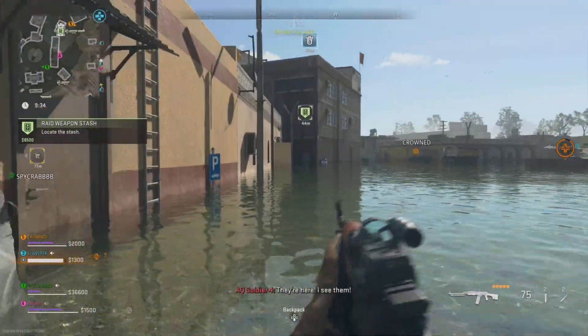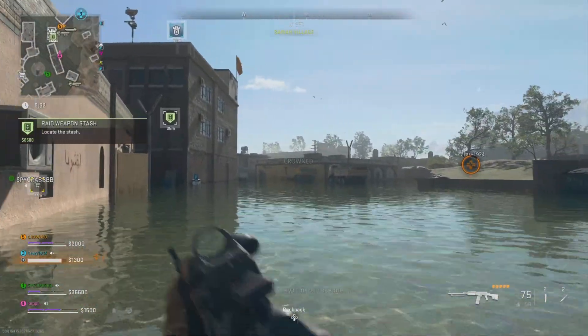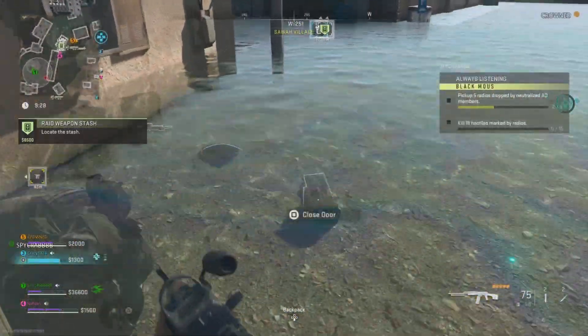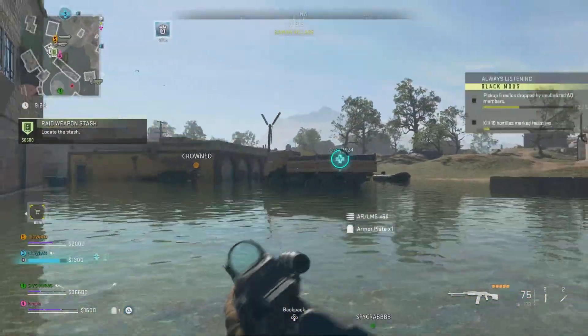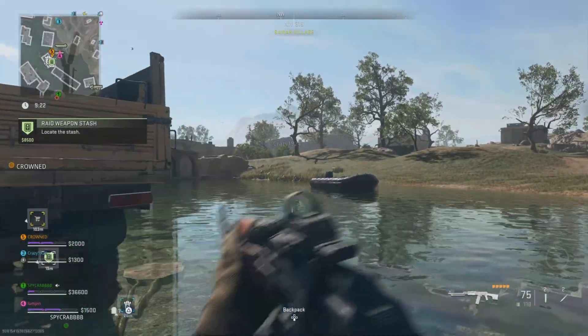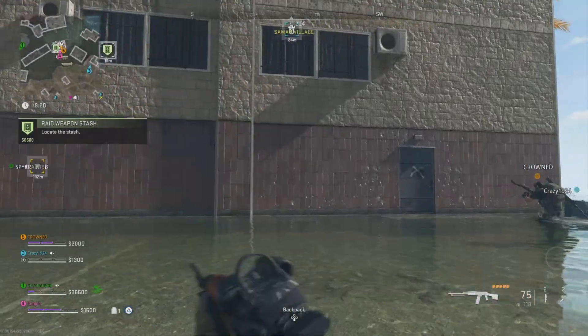Hey, Ares here with another DMZ how-to. This is 'Down and Out' — acquire a raid stash contract and then complete it without getting downed. We ended up running into a group that was going to do the same thing, so we teamed up and went after it.